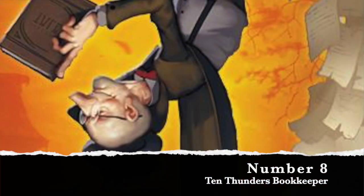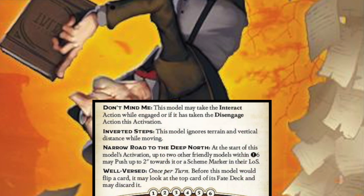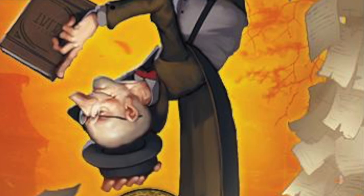The top eight model you should bring in Gaining Grounds 4 for minions is the Bookkeeper. I wasn't big on this, but I talked with Dixon when we compared what we wanted our list to be. Dixon pointed out a lot of really good things. The Bookkeeper in general has some good abilities with well-versed and things like that.